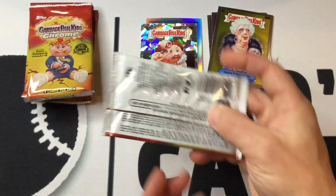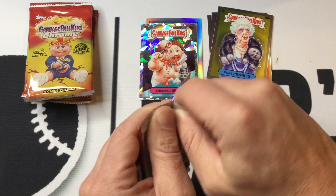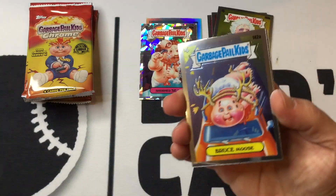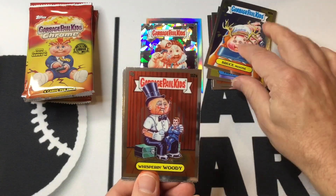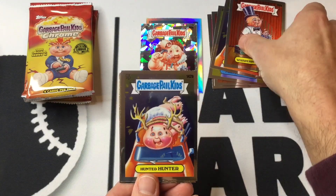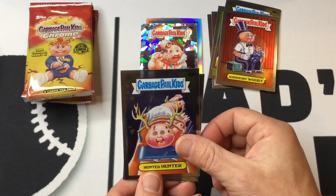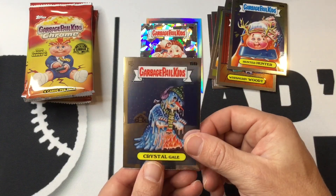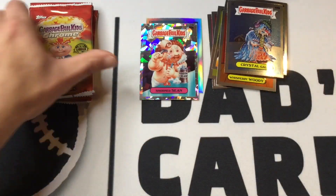Get into pack number two. Old Bruce Moose. Whispering Woody. We've got the A and B names of Bruce Moose and Hunter in the same pack. Crystal Gale — I've always liked this one. I guess it's timely since it's winter right now.